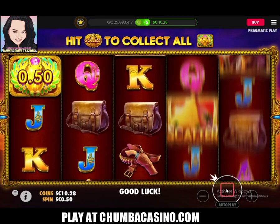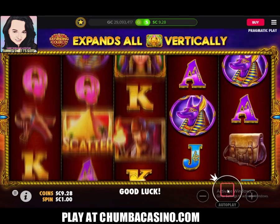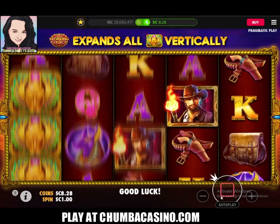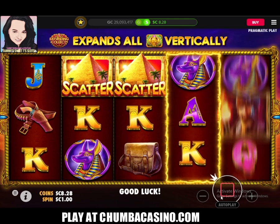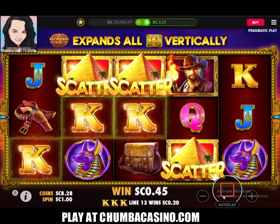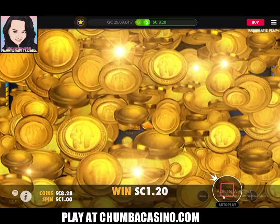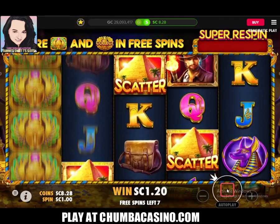We are at $10.78 and I'm up to a dollar now. We're gonna try it out and see if it's hitting on a dollar — and what do I hit? Scatters! It's as simple as that. We hit it on a dollar a spin. I have eight dollars on the board and I started with twenty. We have eight free spins here, let's see how we do.